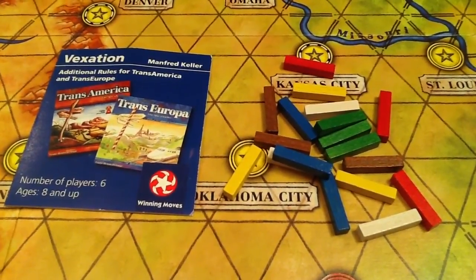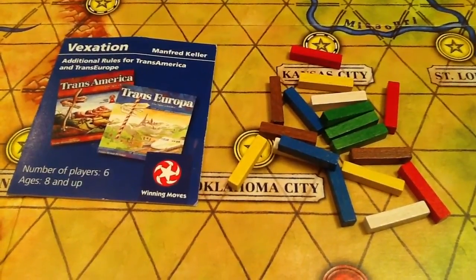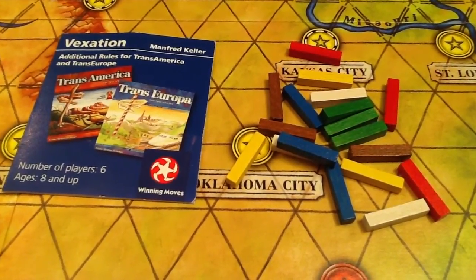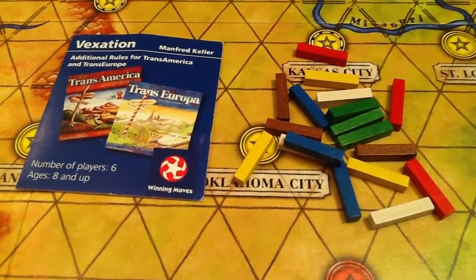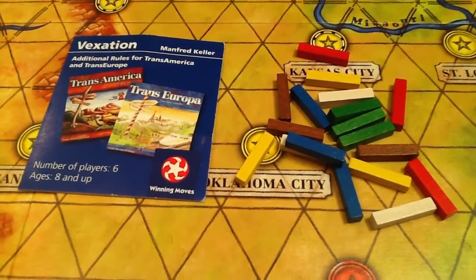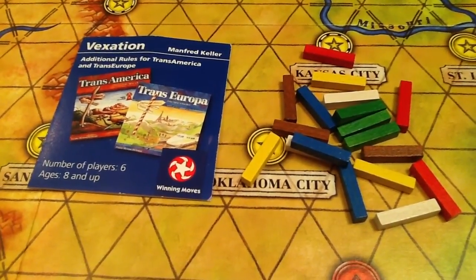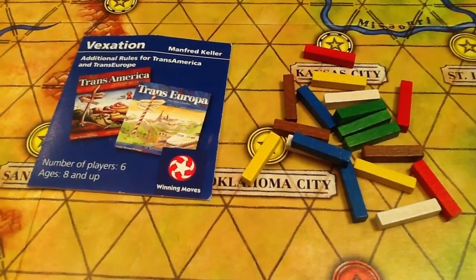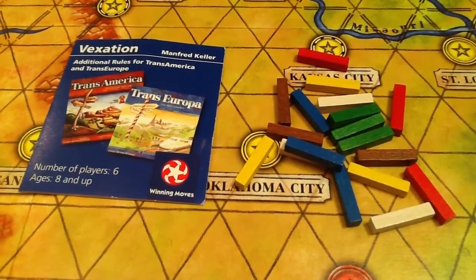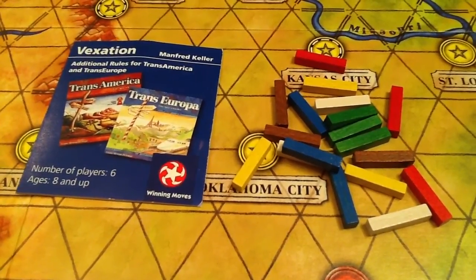There's an expansion for Transamerica called Trans Europa — possibly the world's smallest expansion for any game, but just bits of coloured wood. It basically provides each player three pieces of their own colour, which acts as a way that only they can use that track — hence the name of the expansion, Vexation. To be honest, I like the purity of the base game. It slightly upsets the zen when you start putting these roadblocks in front of people, but it's a nice little tweak for later games.